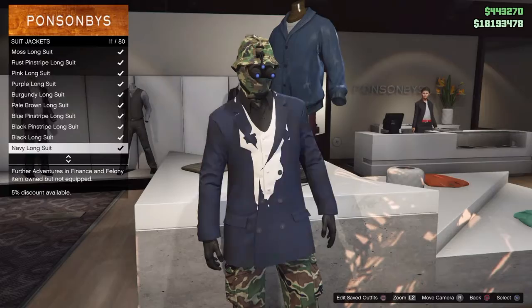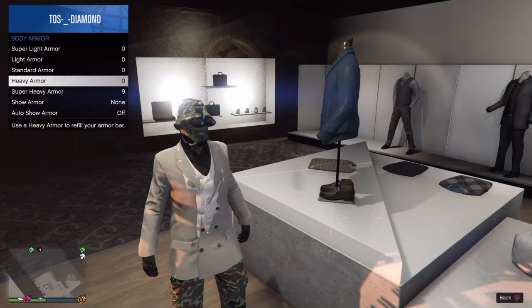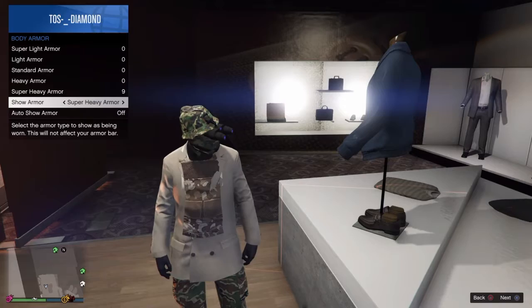Go all the way back to the top, go to suit jackets, and go all the way down to where it says cream long suit. Buy that, back out of everything. Then go to your inventory, go to body armor, go to show armor, and then go to light armor — though any other armor would work to your preference. I pick light armor because I think it goes better with the outfit.